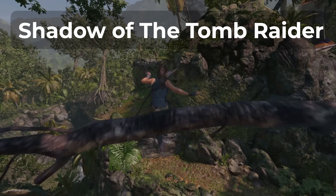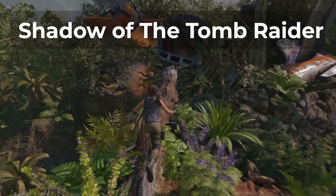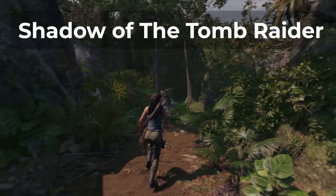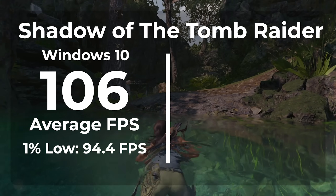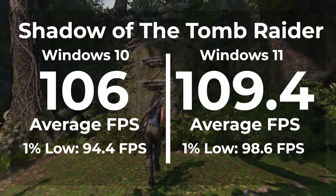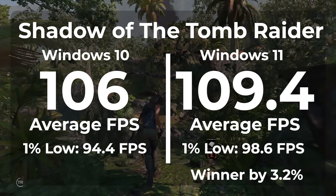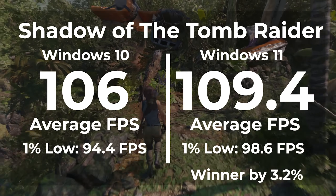The next game is Shadow of the Tomb Raider — one of the best looking versions of Tomb Raider ever released. This is also the game that caused me to drop my GPU core overclock to 200 MHz for stability. With Windows 10 we got an average FPS of 106 and a 1% low of 94.4. Switching to Windows 11 we got an average FPS of 109.4 with a 1% low of 98.6 — a 3.2% better frame rate and a 4% better 1% low. Another win for Windows 11.